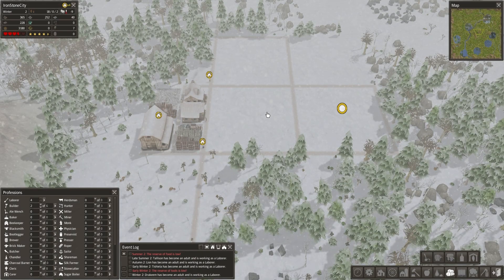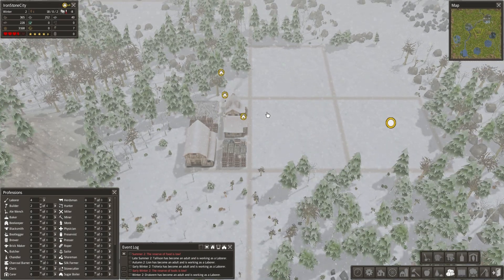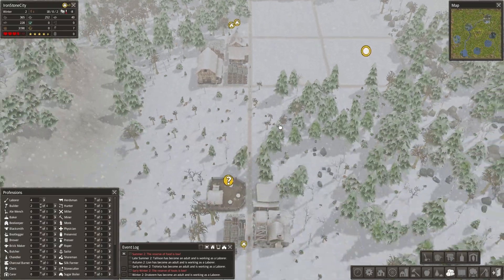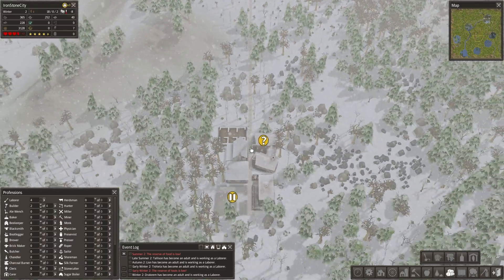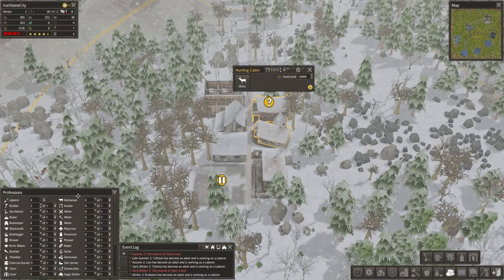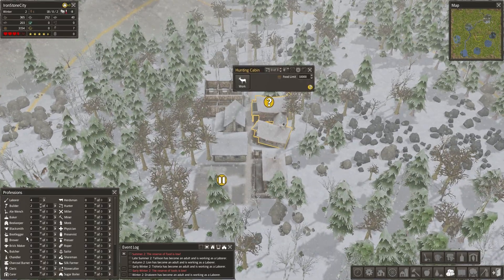Hey guys, my name is Fabe and welcome back to another episode of Banished Season 2. You guys had some pretty helpful comments in the last two episodes. I made a few mistakes — let's give this hunter a chance.